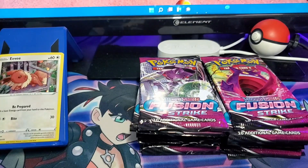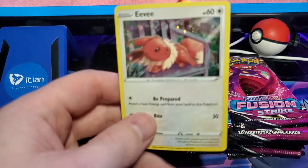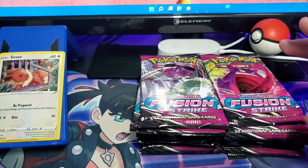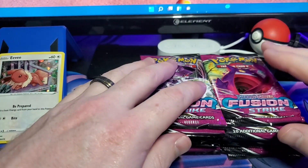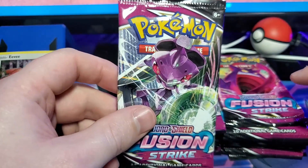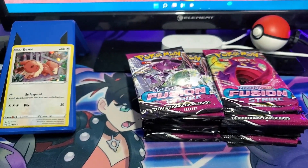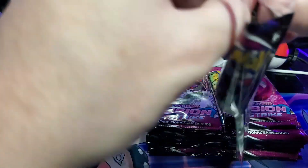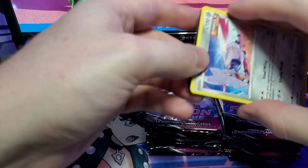Here we go — we got our first promo with this video and that is going to be the Eevee. In the other video we actually opened up the Espeon, plus the two booster packs that came with promos. Because we have 19 packs here and we've already opened five, we have a lot to go through. We're gonna start out with our Genesect pack. These ones have the new code cards — the code cards that show you the Pokémon live.